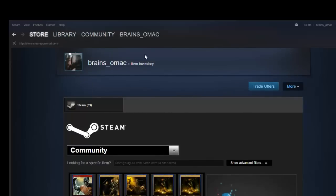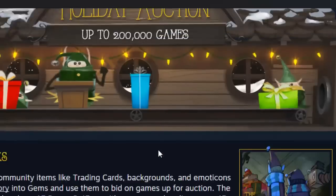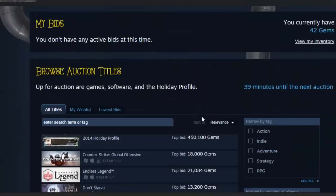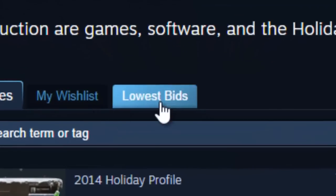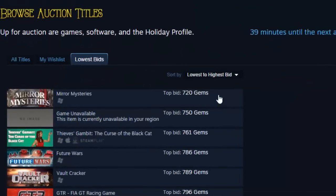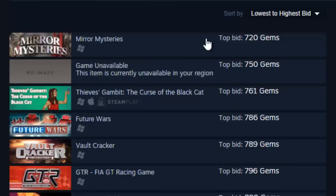If I go back to the featured section — I've been dying to check. Even if I go to the lowest, sort by price, here we are. Mirror Mysteries: 720 gems. So even with what I have, I would struggle to get 720 gems.